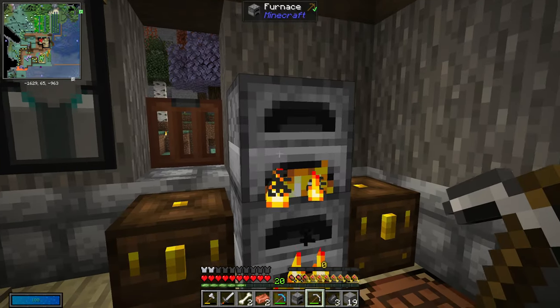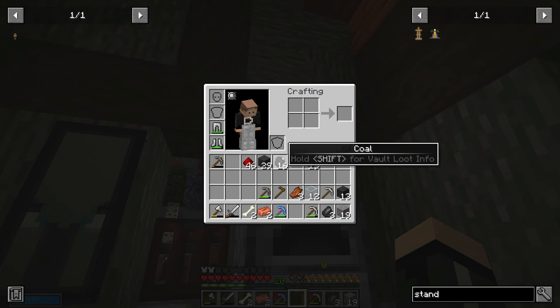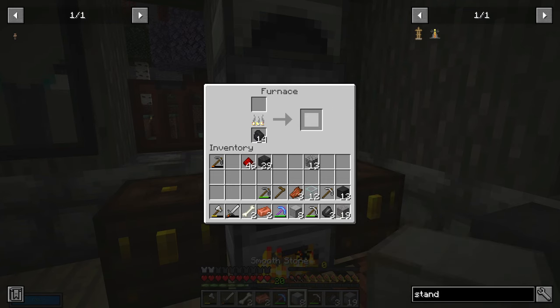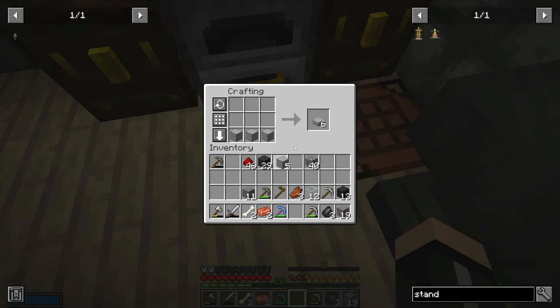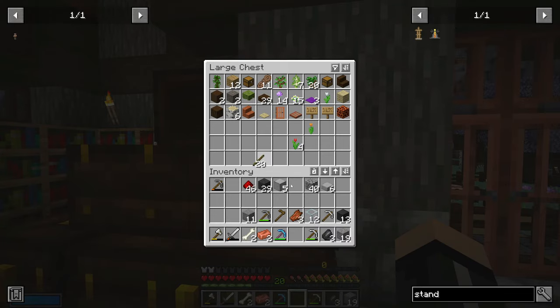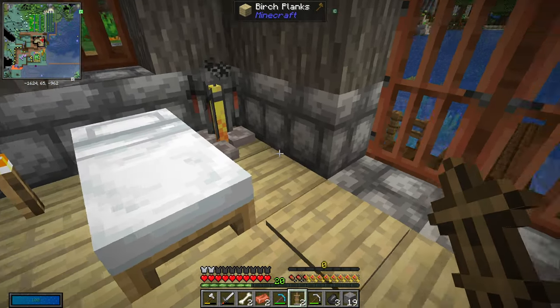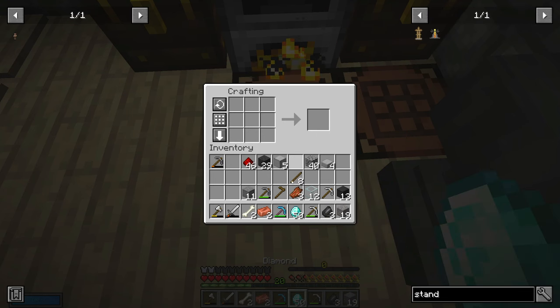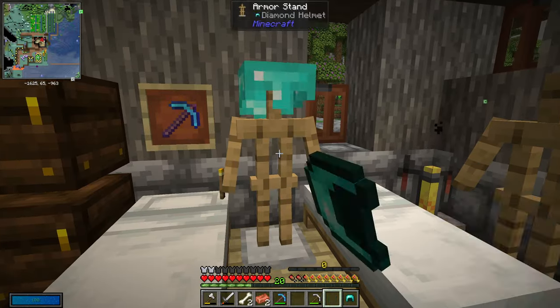Let's make another furnace, put it up here, and grab some coal. This is making the smooth stone. Let's make these slabs and make the armor stands. Here's our sticks — let's make two of these and put one here and one there. Then we will go ahead and make two sets of armor. We'll give Link a set and we'll keep a set.